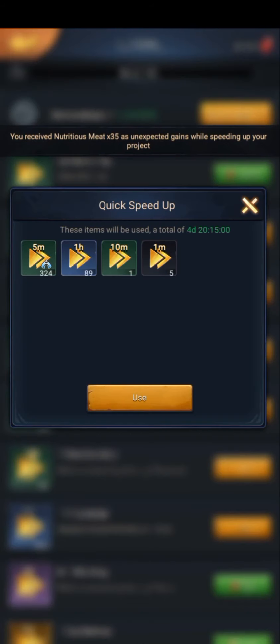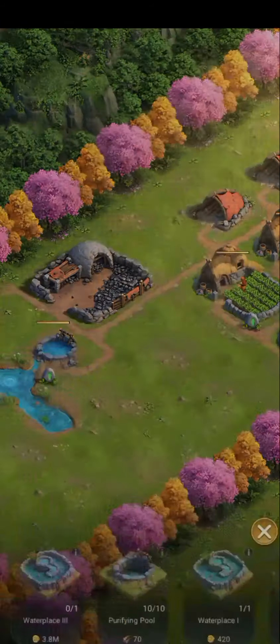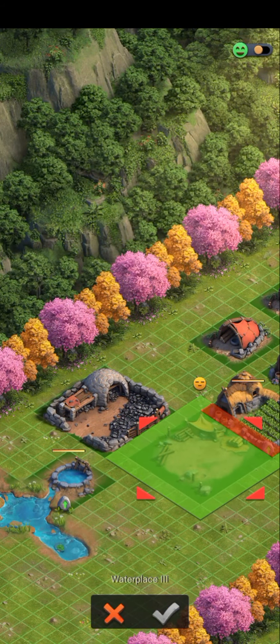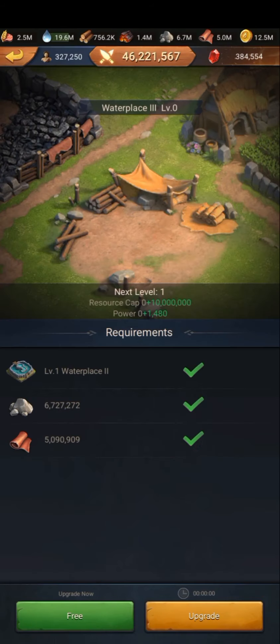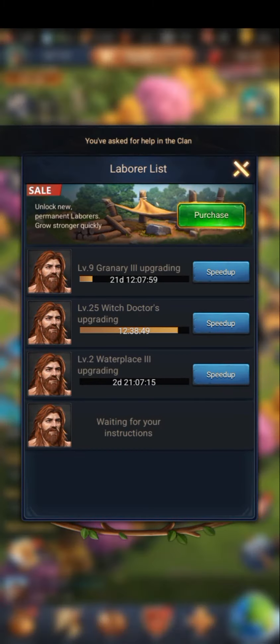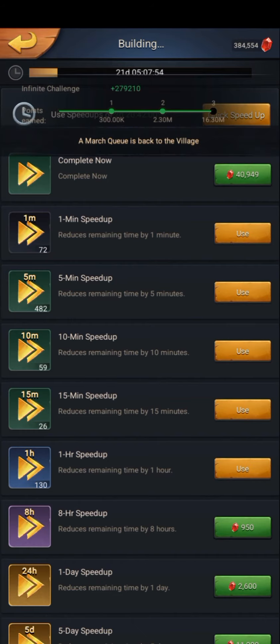I spent 17.2 million stone, 24 million woods, and 7.9 million gold for each level 21 bee strap. On preparation day, I already used 101.7 million felt, 74.3 million stone, 58 million woods, and 42.9 million gold.